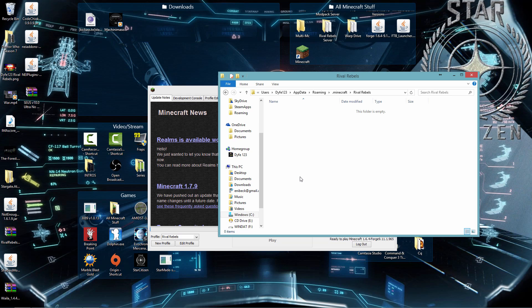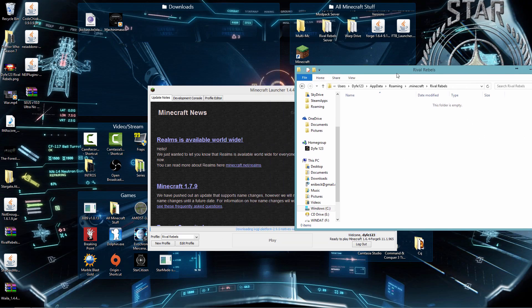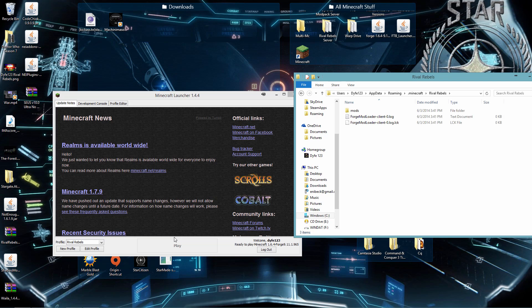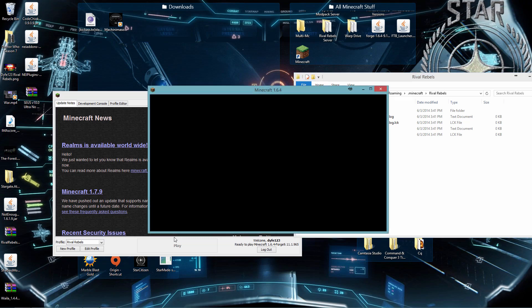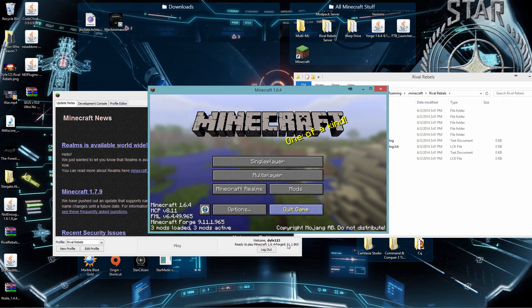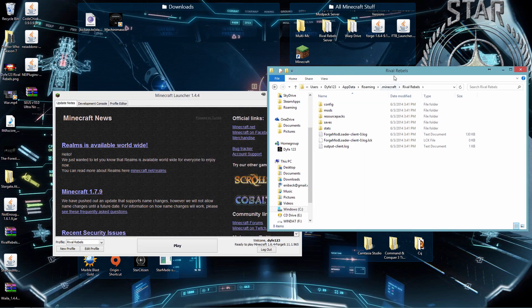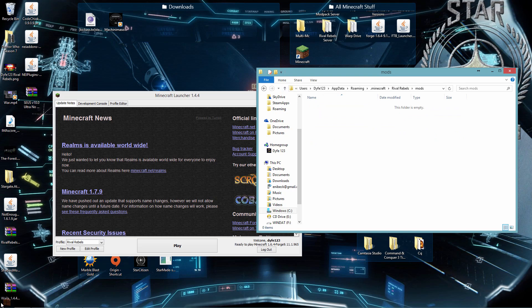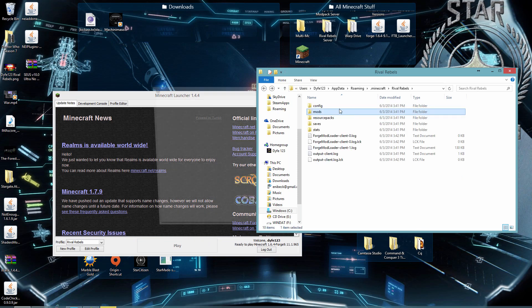Once you have that, click 'Save Profile.' Then come down here and you'll see you have a new profile. Since this is running the Forge version, if we click Play and we set up the directories correctly, we should see Minecraft and Forge start installing all of its files to the Rival Rebels folder we created. We'll let Minecraft install its stuff — it shouldn't take too long. Here we go, it's starting to install everything. We should be able to see on the other side in the Rival Rebels folder files start popping in — and there they are. Those are the Minecraft and Forge files we're going to be using.